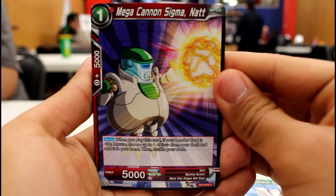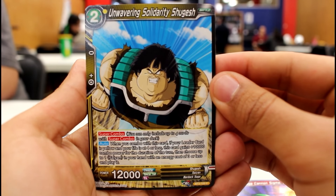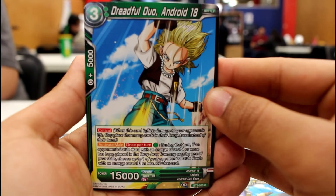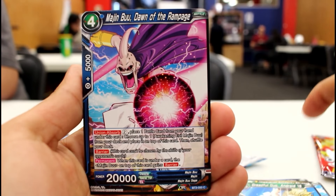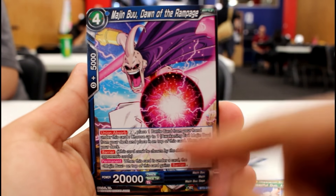We got Mega Cannon Sigma — it's whatever. Then we got Unwavering Solidarity Shugish — good for the black. Android 18: critical, once per turn ability. Clutch. Excited for that one. Oh look, our first module group card — Dawn of Rampage. Union Absorb for two, barrier, permanent effect.